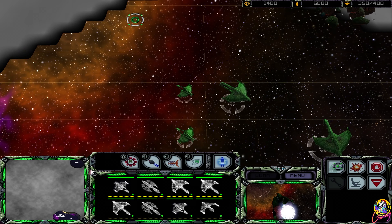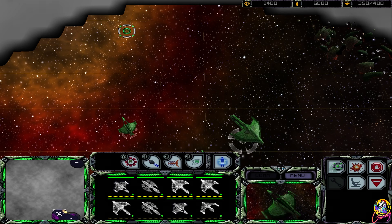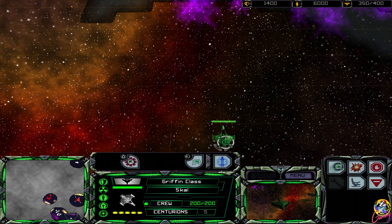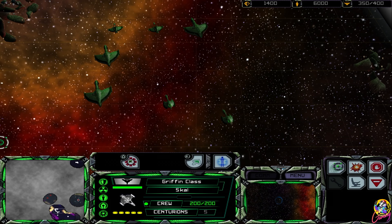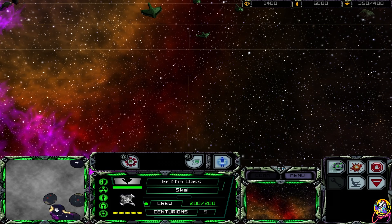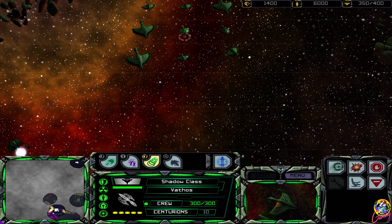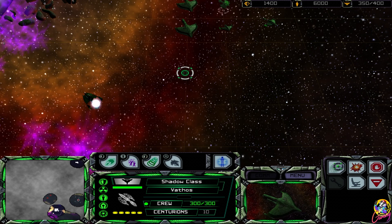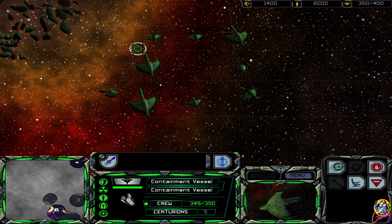There are several Klingon battleships blocking our path - we can lure them away by destroying the nearby mining facility. That sounds like a very Romulan tactic there. I'm just waiting for that other ship to catch up to us - I think that's a Shrike. Oh look at this - a shield projector! That's brilliant, we're going to need that I think.